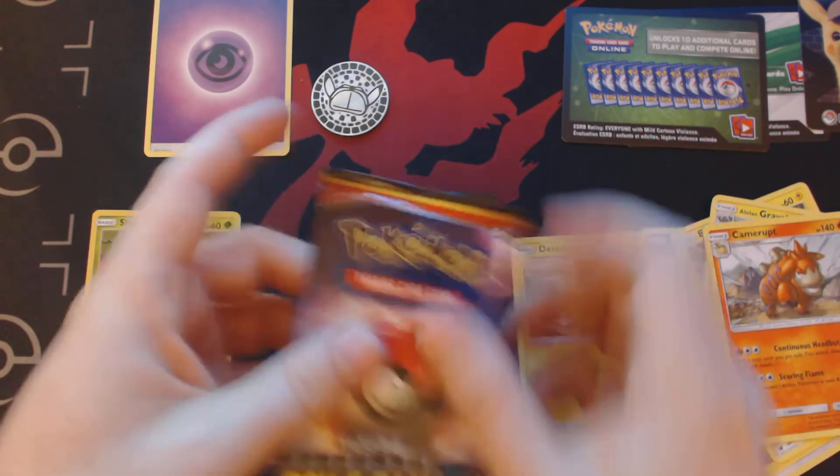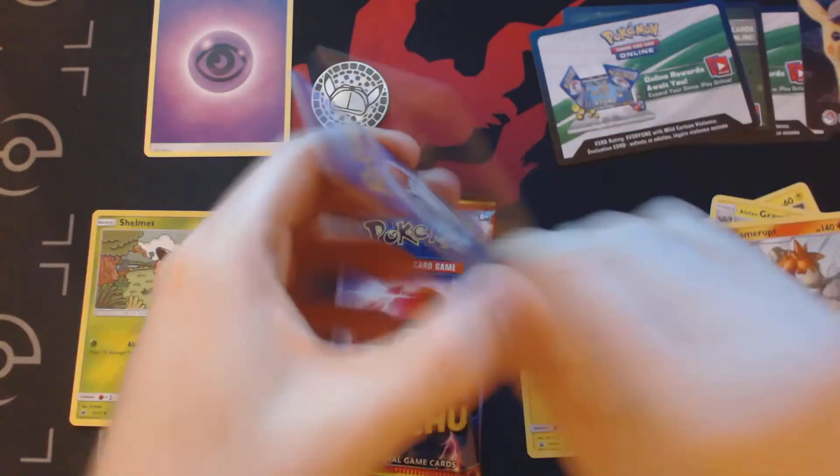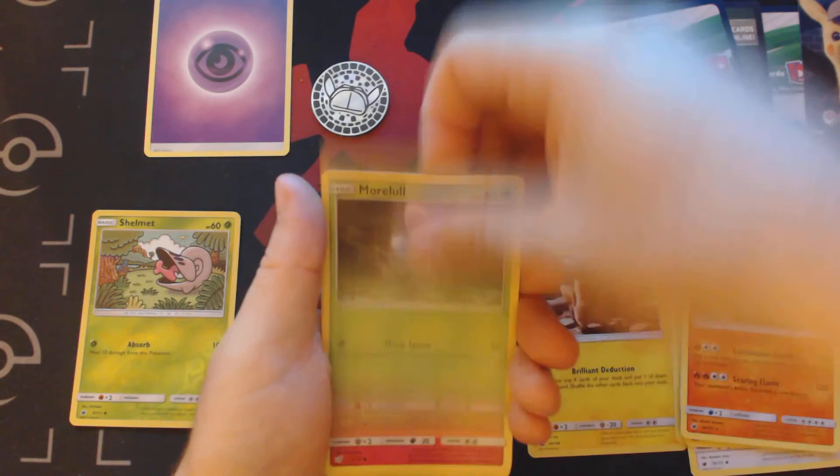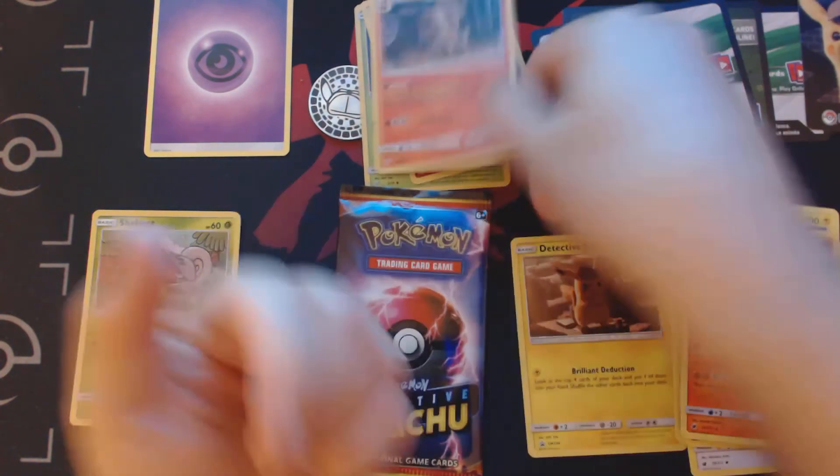And now for our Detective Pikachu pack. There are only four cards in each of these packs — I don't know why they package so few in here. We'll start this off with Morpeko, Snubbull, Magikarp, and Arcanine as our rare.